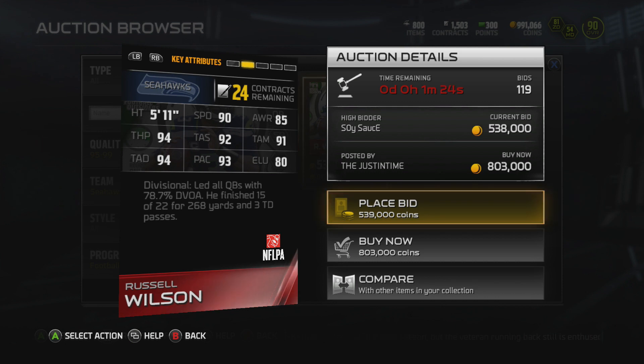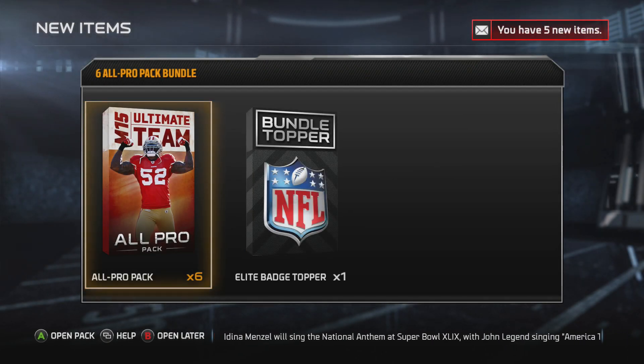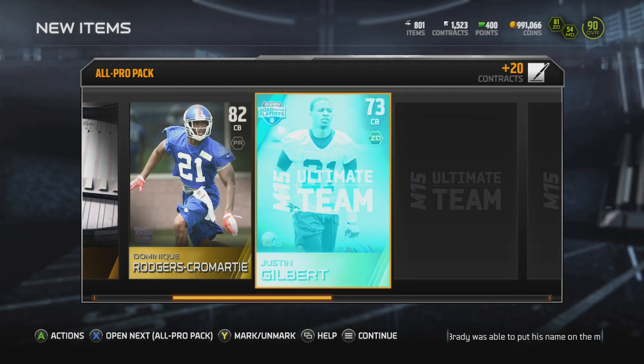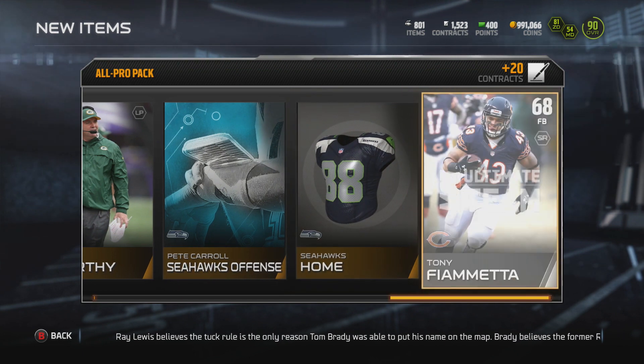Last but not least, we have this 24-hour Russell Wilson. Just looking at the back of the card, it's pretty much what you would expect. So I decided to go ahead and purchase an all-pro bundle. It does come with an elite badge topper. Here we go — my pack luck in pretty much the last month has not been very good, but we are looking to change that today.